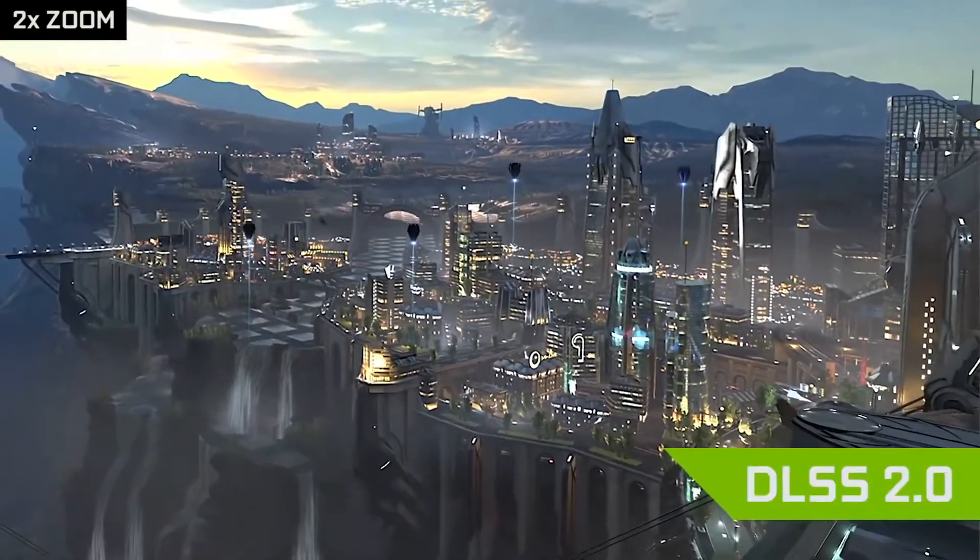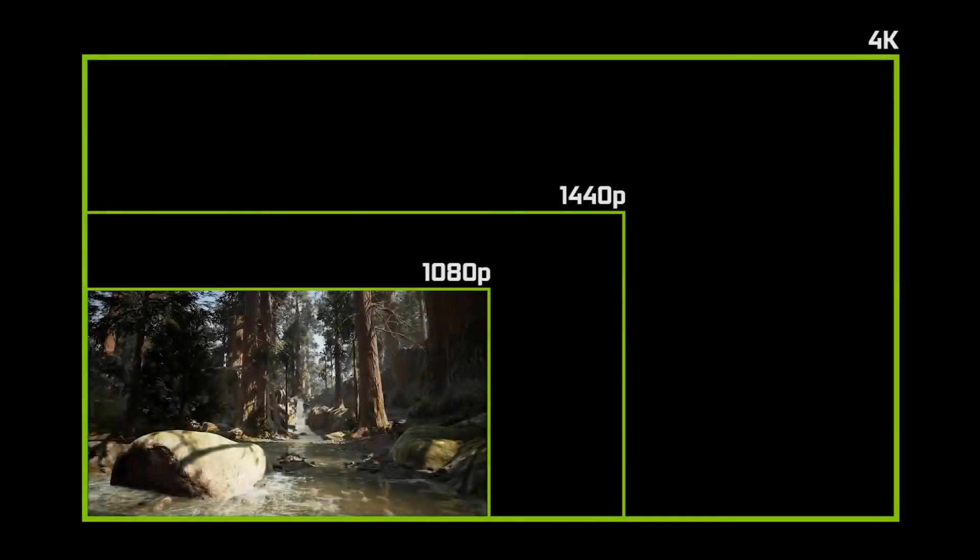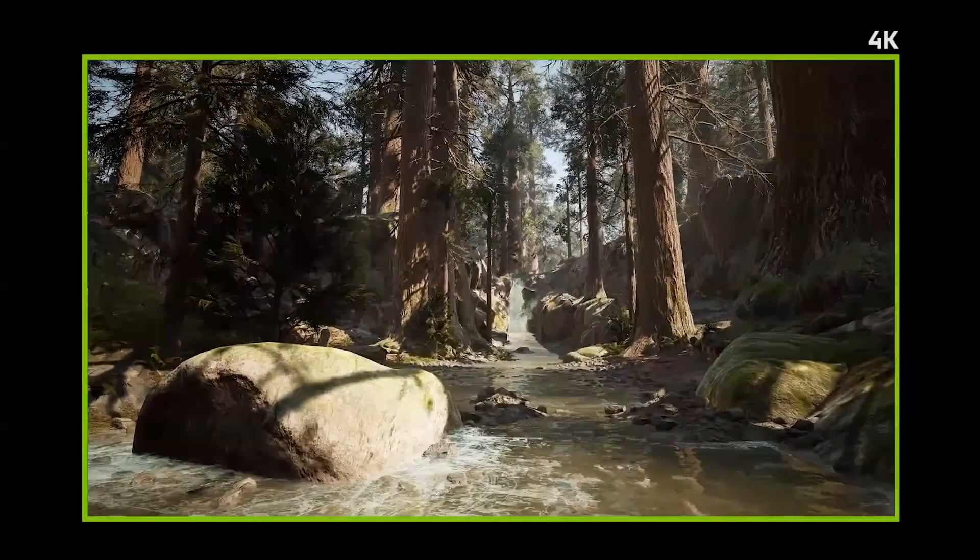There are places where it looks even better than native resolution rendering. We've also drastically increased the maximum upscaling ratio — we can now render an image at 1080p and DLSS will generate a beautiful looking 4K image. In addition, we've made the neural network run twice as fast by utilizing the tensor cores more efficiently.